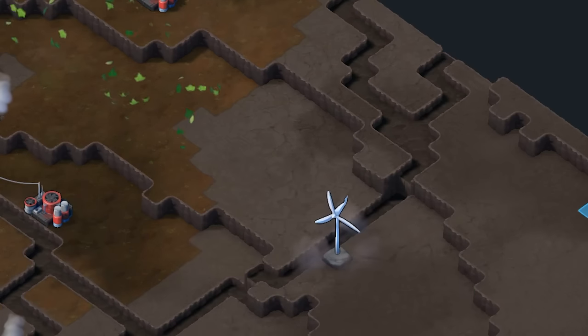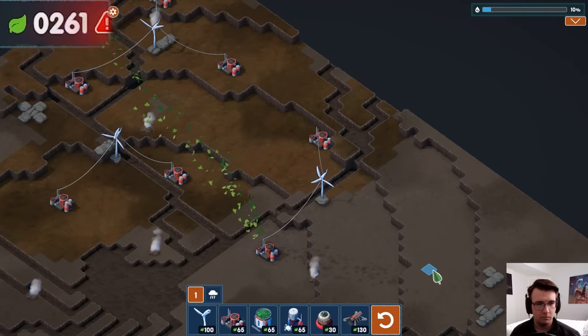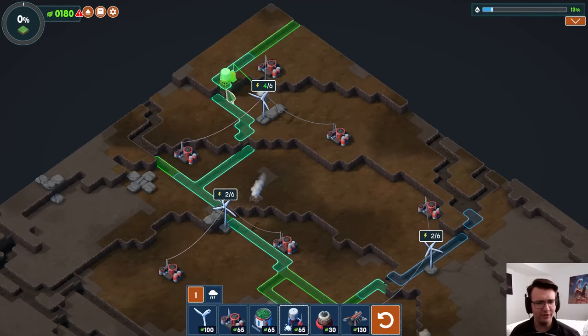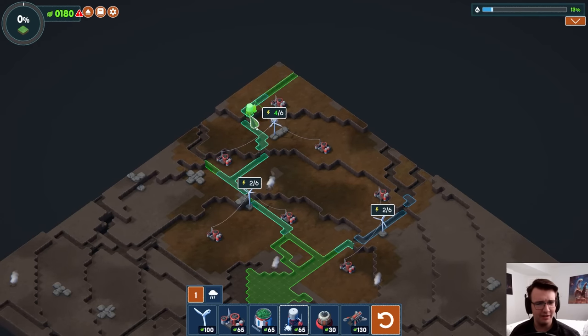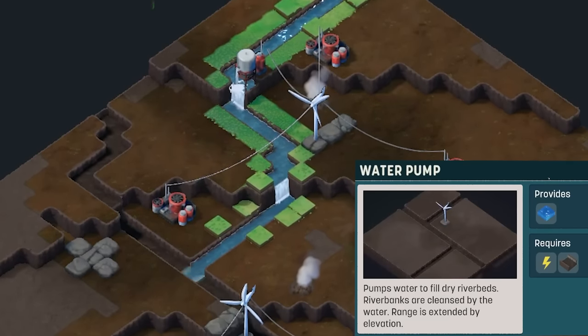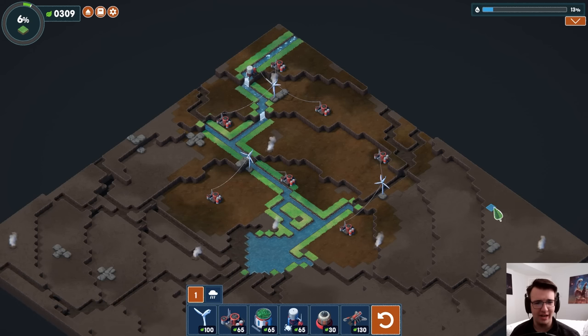I think I can do one more turbine before going green. I just gotta be careful so I don't go bankrupt. Well, I am dangerously low. If I fill up the rivers, do I actually get money back? I gotta spend 65, but then it makes stuff green, so yeah, I do get money back. And I do want the rivers to be full. That was a pretty good profit, actually.